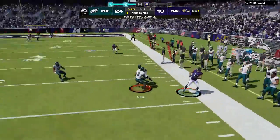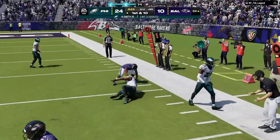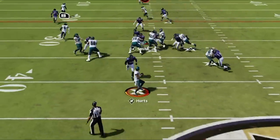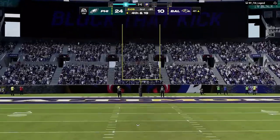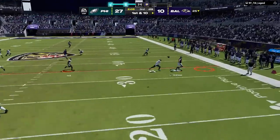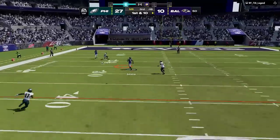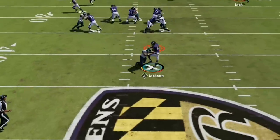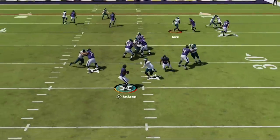When a quarterback is facing a lot of pressure he will eventually feel that pressure even when it is not there, so every once in a while do this just to keep your opponent off balance. Up three scores I run the prevent defense again because I know he has to pass to get back into the game and I don't want to give up any quick scores. But once he gets into scoring range I go right back to the Man Zero blitz and we go right back to getting pressures and sacks, as he is now running for his life with Lamar into a fourth and 18 situation.